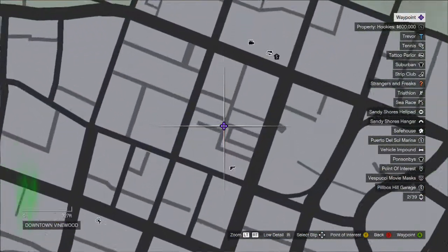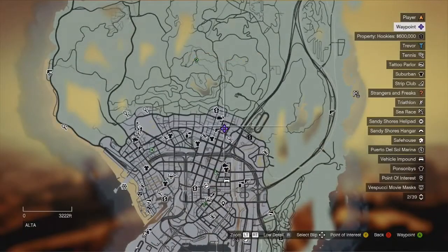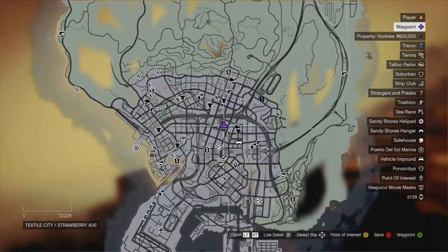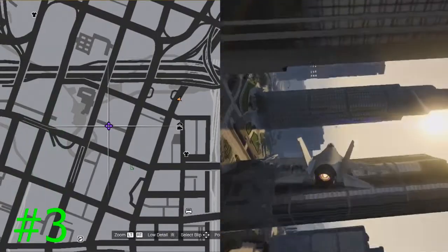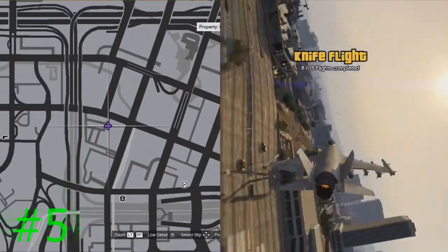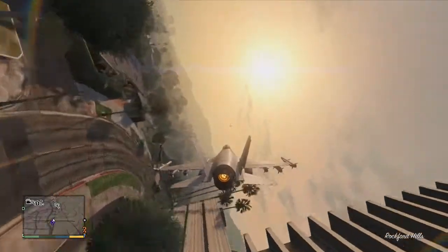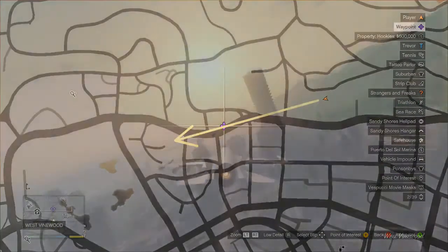Knife flight number one is in downtown Vinewood County — two buildings with lots of air conditioners and generators on the roof; fly in between those. Number two is in Alta County — two distinct buildings; fly from the mountains, turn sideways, and go in between them. Three, four, and five are in Textile City slash Strawberry Avenue County — there are two big buildings to fly through. The second set does not count, but keep going and you'll get four and five. Number six is in West Vinewood, and right next to it is number seven — both in the same spot, just slightly different paths.